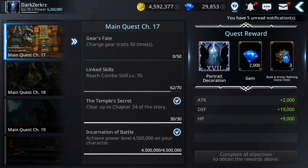Then the next chapter: for main quest chapter 17 you need to change gear trades 50 times, reach combo skill level 70, complete story chapter 24, and reach 4.5 million power. The story chapter and power I already completed, so now let's see how to reach combo skill level 70.